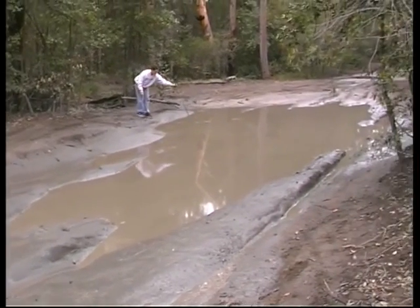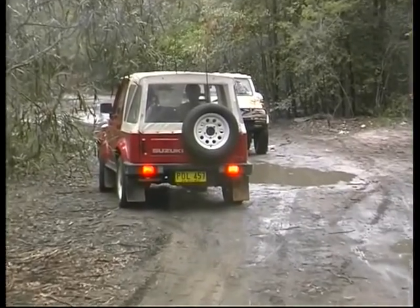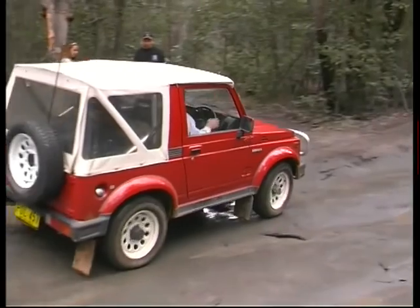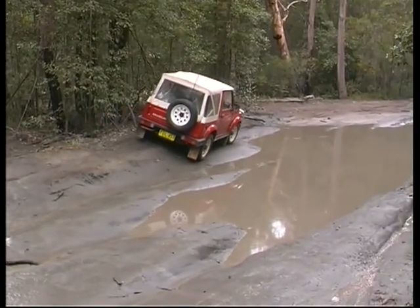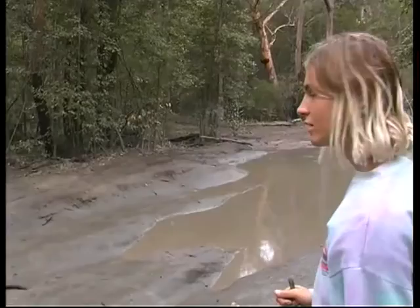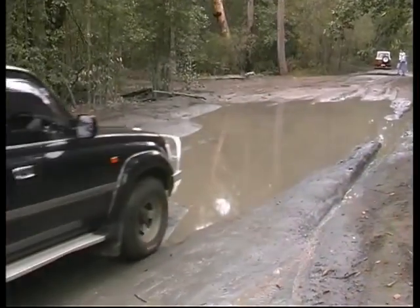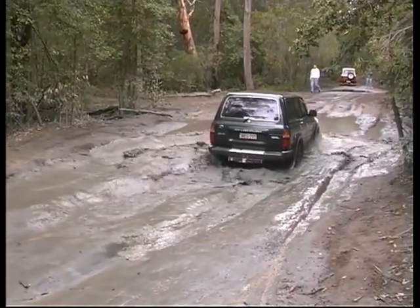A short while after rejoining the fire trail you'll encounter the first of several bog holes. These are a feature of the Yarra Mun Mun as water tends to sit on the track for long periods even after a dry spell. When these bog holes become too deep you'll find bypass tracks have been made around them, meaning you're not forced to attempt crossing them, although sometimes you just have to have a go.